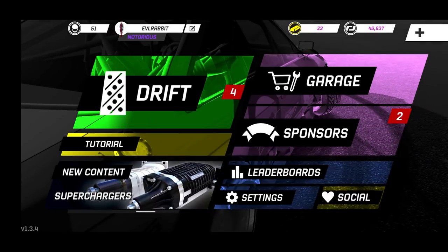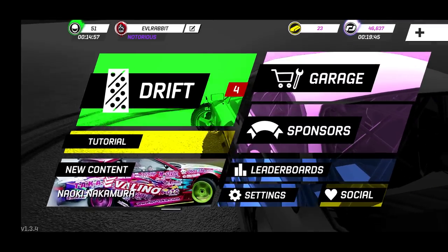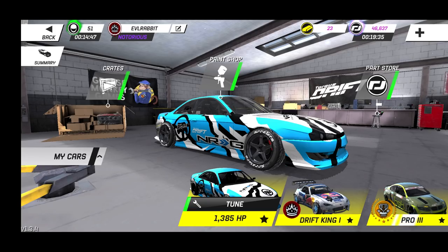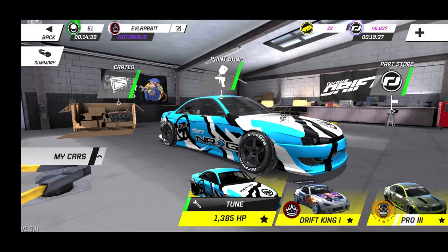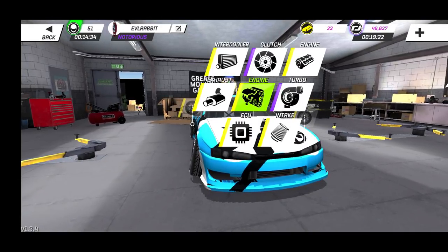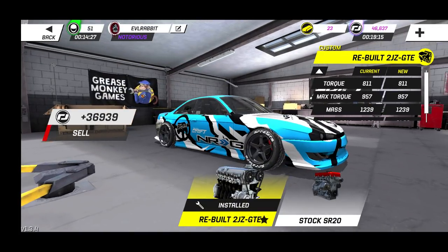We're gonna accept our sponsorship first, get a little extra money flowing, and go take a look at the S14 with the new livery — a blue, white, and black tear livery with a white hood. We got Evil Rabbit and Torque Drift Energy Innovations on this car. We are rocking 1384 horsepower, full custom except for the turbo and the clutch — haven't bought a custom turbo and clutch yet.